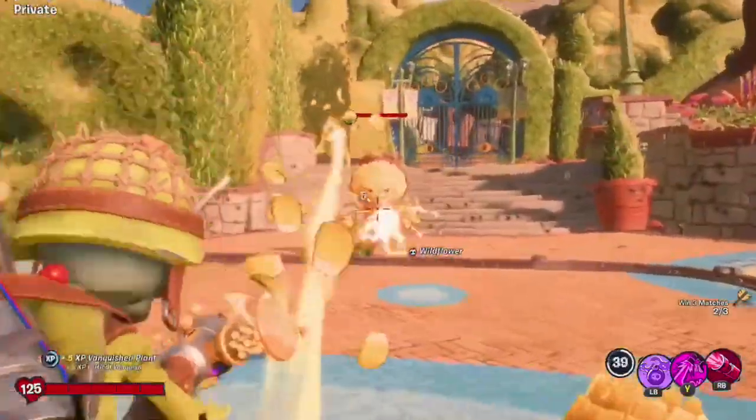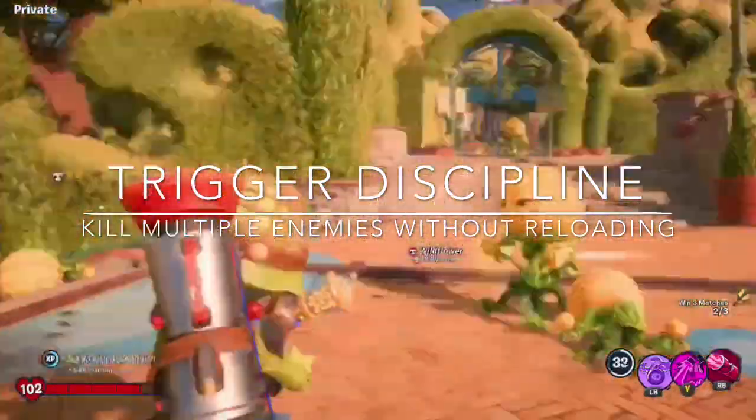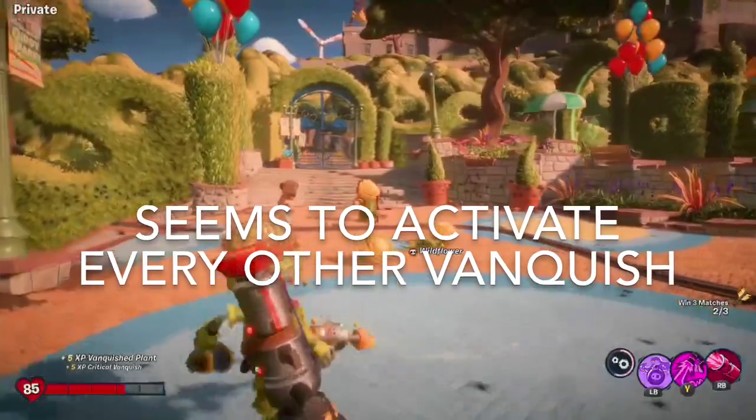Essentially, Trigger Discipline activates as a 50 XP bonus when you kill multiple enemies using bullets from the same clip. So if you kill multiple enemies without reloading, you're going to get a 50 XP bonus called Trigger Discipline with the Foot Soldier character.